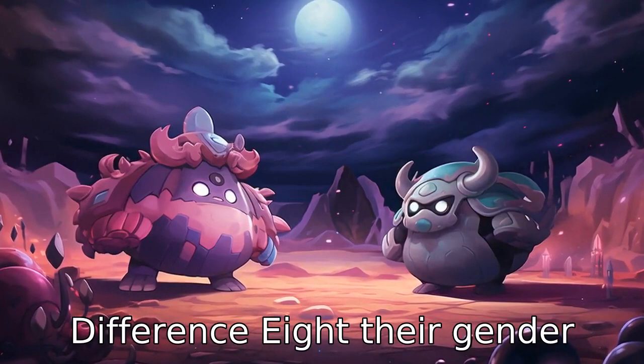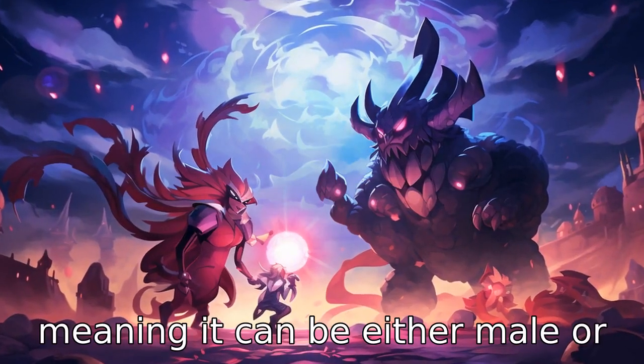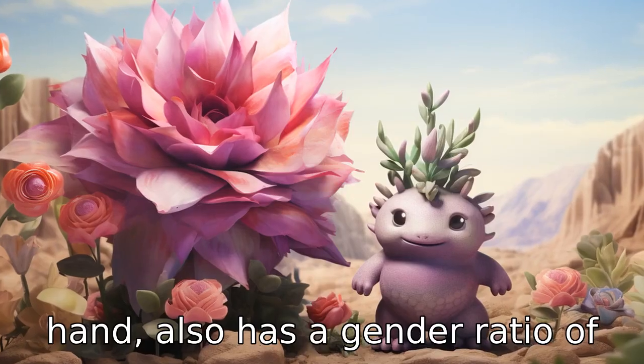Difference 8: their gender ratios also differ. Roserade has a gender ratio of 50-50, meaning it can be either male or female. Swinub, on the other hand, also has a gender ratio of 50-50.